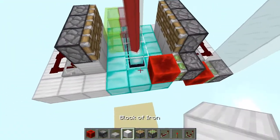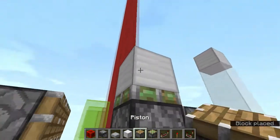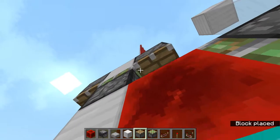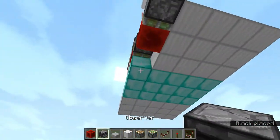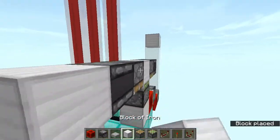Now go over here and place a sticky piston facing upwards with a block, then place any kind of pistons right over here and one over here, and place an observer facing out from this piston — same over here — with a block on its face.